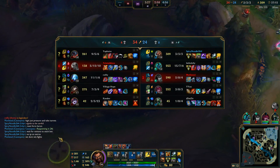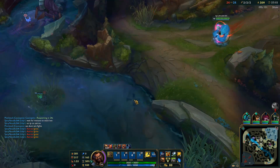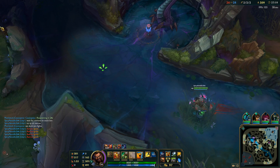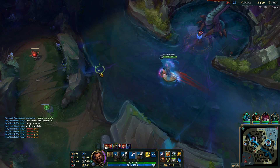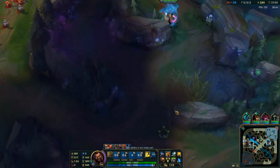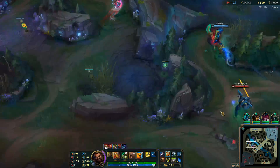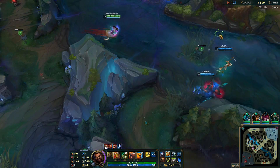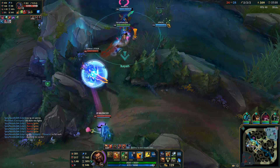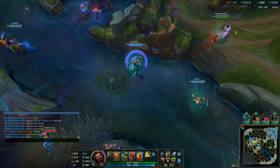Let's ward up and then look to get this Baron. But you don't want to force it right away — you want to wait until the minions are stacked. We should be forcing this. No, we don't want to force this. Just wait. Poor bot. We don't need the Fiddle — Fiddle doesn't offer much. We'll take the 4v4 without Aatrox being here. When we see someone in the bot, we'll do it. Not yet — and now.